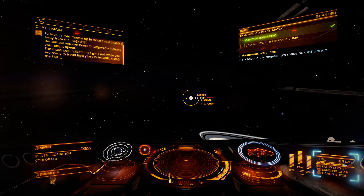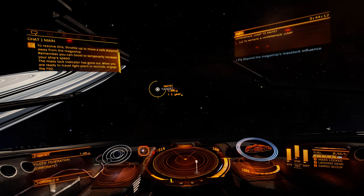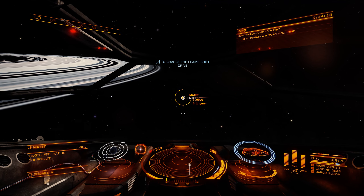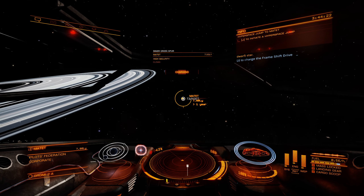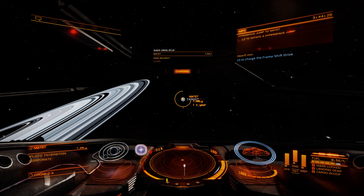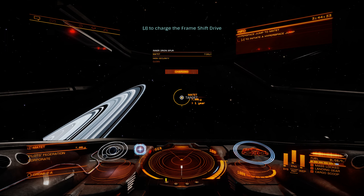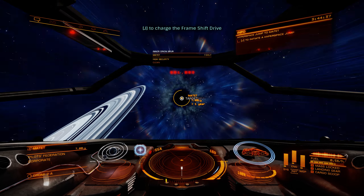The mass lock indicator has gone out. When you are ready to travel, light gears in seconds. Engage the FSD. The frame shift drive is charging. Four, three, two, one — engage.